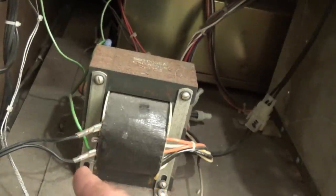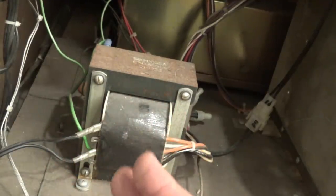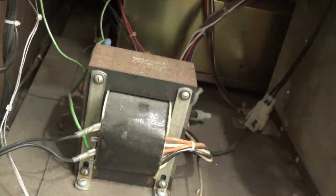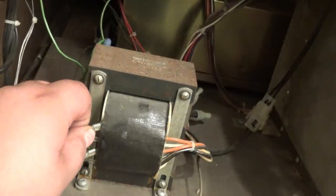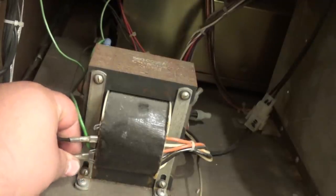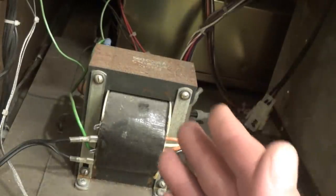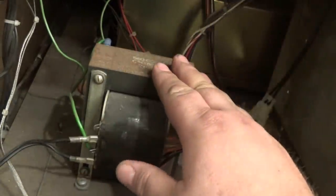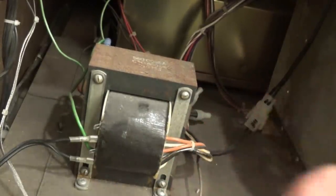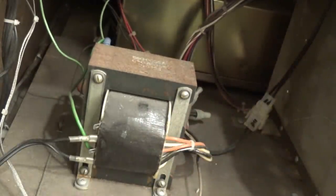First thing I'm going to do is focus on the power supply and show you a modification involving the transformer that's a good idea - I suggest you do this on every Sega vector. These taps were missing so I put them back in their normal positions, but I'm going to tell you to move them to a different location. If you move this tap here and this tap here, you're going to have 10% less voltage coming out of this transformer - and your monitor will run a little bit cooler.